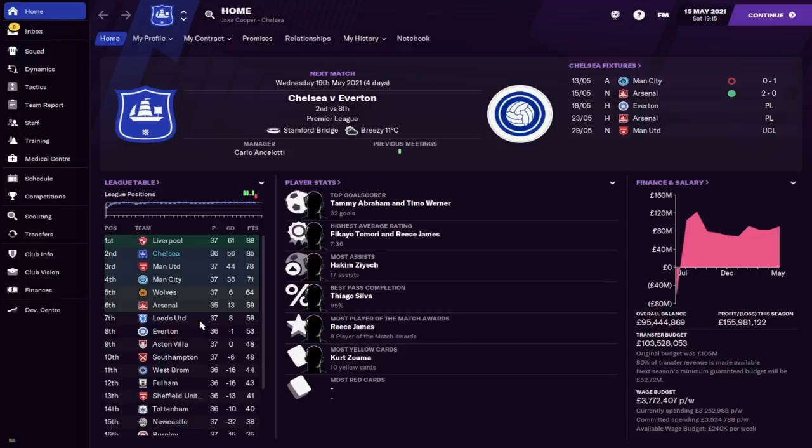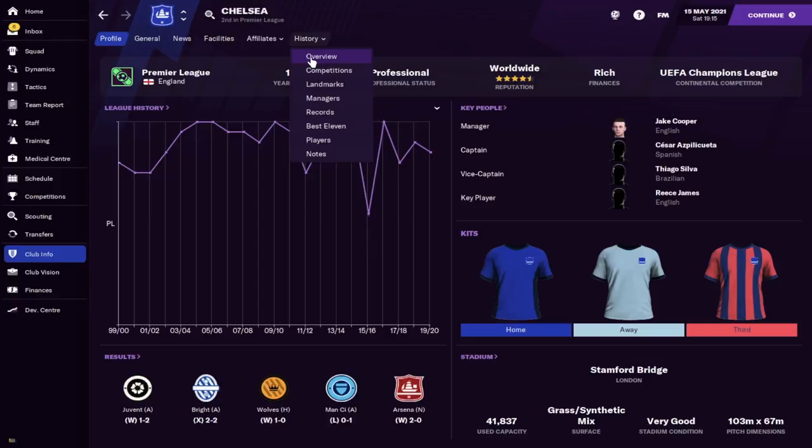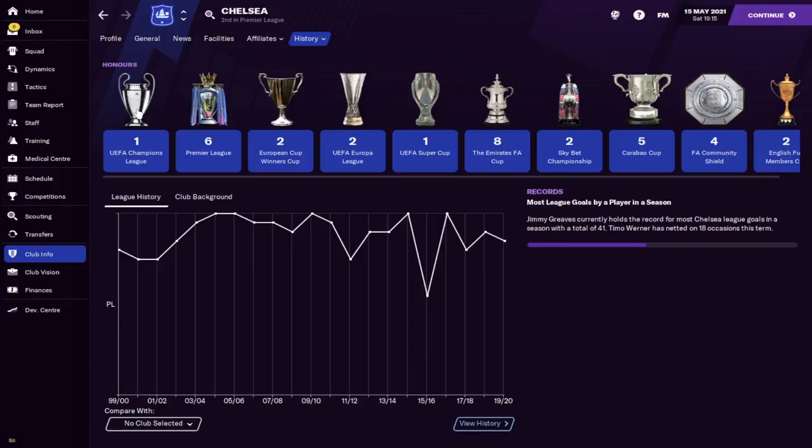Now that we've loaded into the save, providing we did it right, we should see all the trophies. Let's go to a club with a lot of trophies — Chelsea of course. Go to overview, and there you go: the first set of trophies. We've got a Champions League trophy, a Premier League trophy, European Cup Winners' Cup, Europa League, Super Cup, FA Cup, the Championship — we can forget about those days — the Carabao Cup, Community Shield. You get the idea.